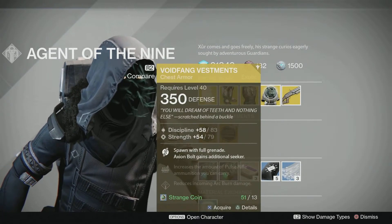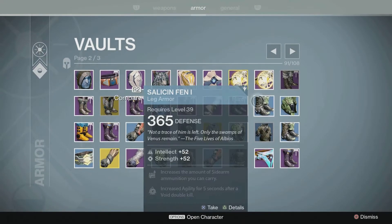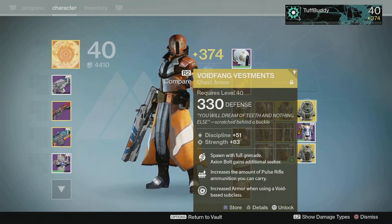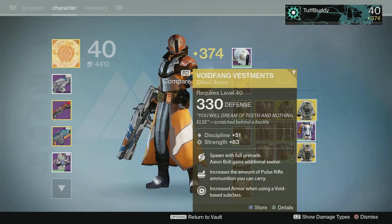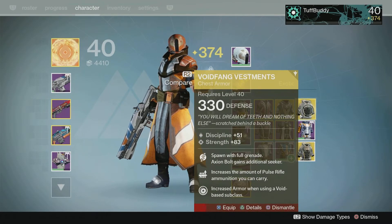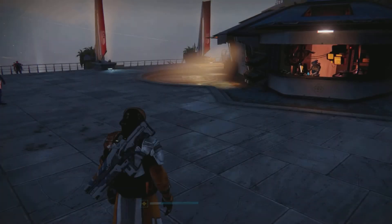I'm going to grab the Voidfang Vestments because I have my old one in the vault. Here's the new one and here's the old one — my old one was 330 with Discipline and Strength, and this one also has Discipline and Strength. Since my old one is fully upgraded I can break it down and keep this new one. I'll get two exotic shards which I'll use to upgrade some of my other exotics. Iron Banner is coming up so I know I'll be wanting new weapons and gear very soon.